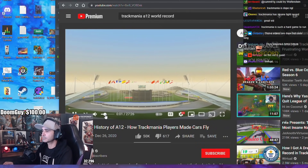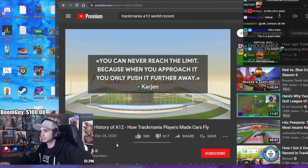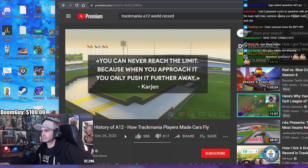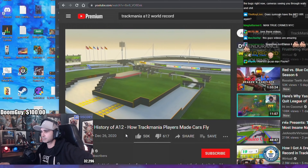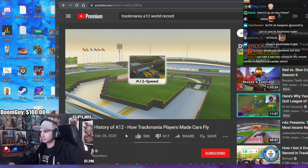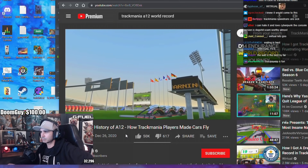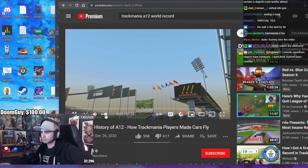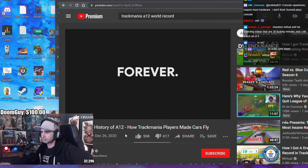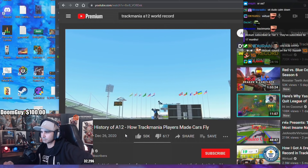Let me watch it for a little bit. There's a saying in Trackmania that you can never reach the limit on a track, because when you approach it, you only push the limit further away. In the world's most competitive racing game, there's no track that embodies this better than A12 speed, where the pursuit of perfection led players to an incredible discovery — a discovery that would change the history of Trackmania Nations Forever, forever. This is the story of how Trackmania players made cars fly.